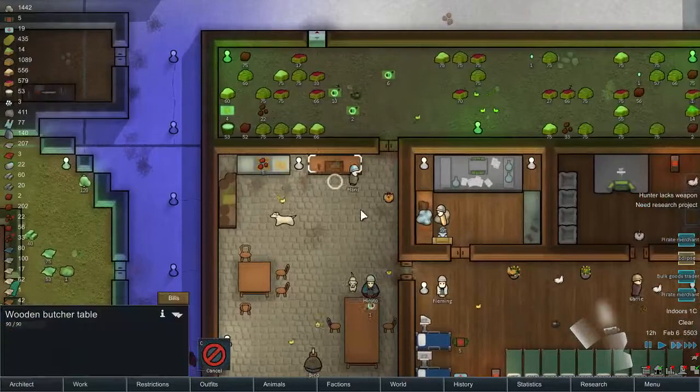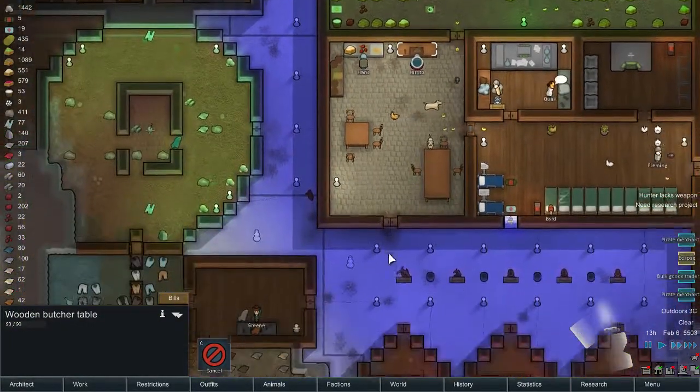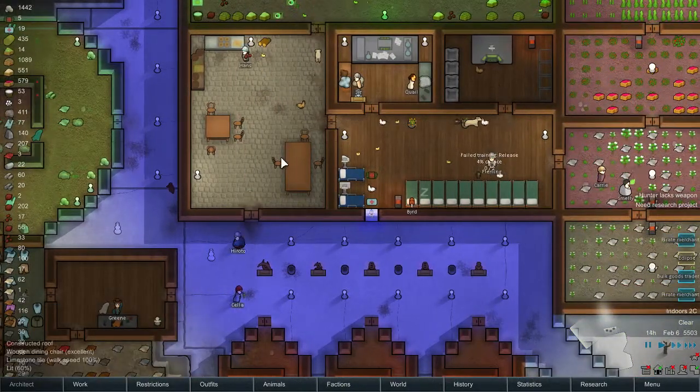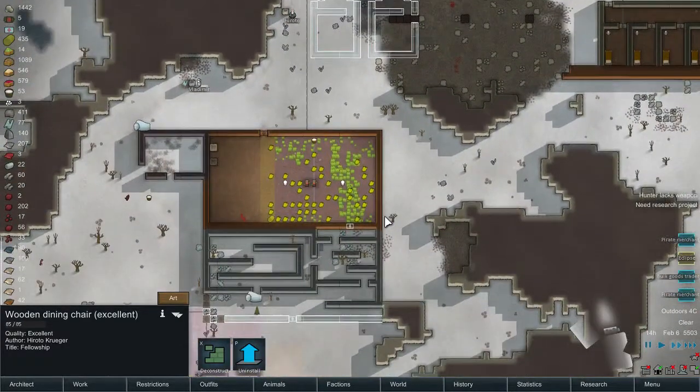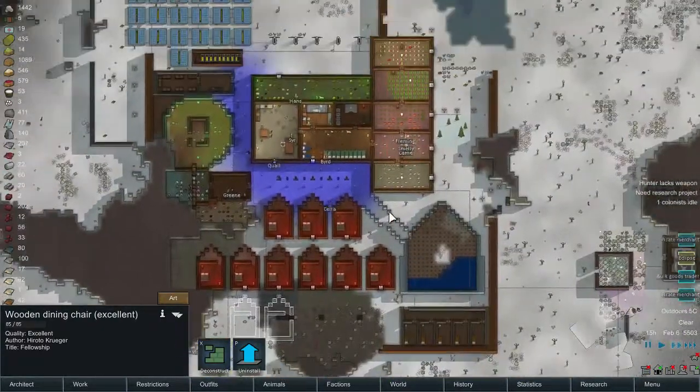I'm gonna place the wooden butcher table here, or somewhere over here. We need more wooden chairs by the way. We got Plasteel — beautiful.